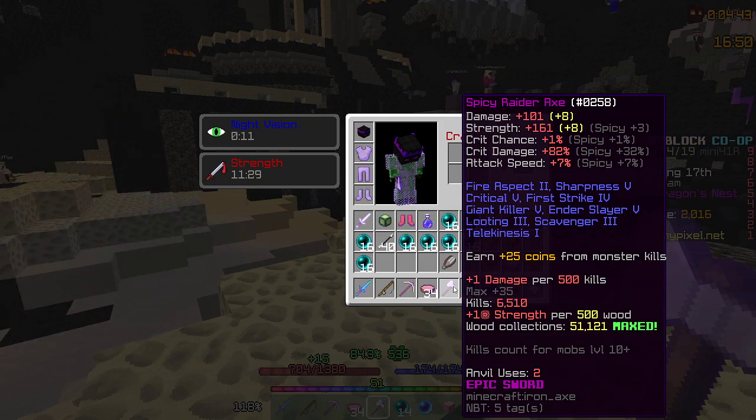I believe it's at the Spruce Forest — wherever you mine Sprucewood. Just max out the sword, or get all the important enchants. All these enchants on here are necessary, except Fire Aspect, Looting, Scavenger, and Telekinesis.